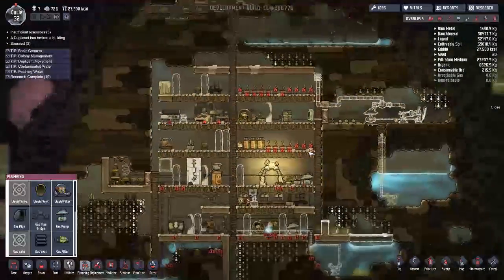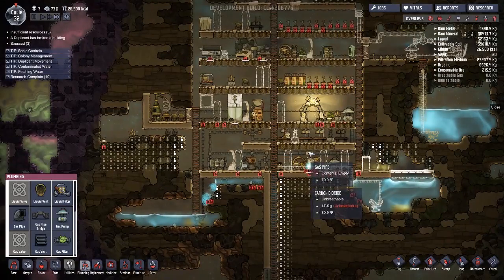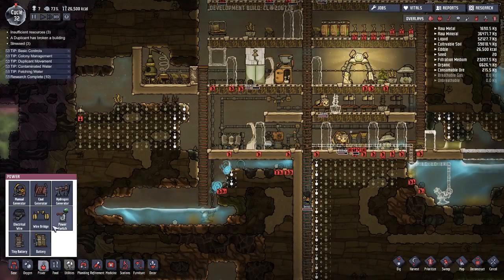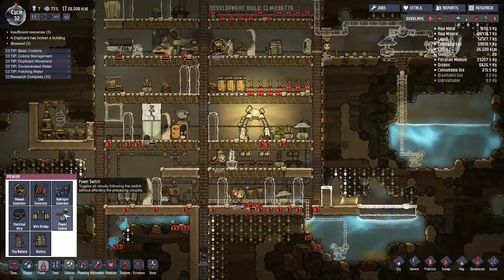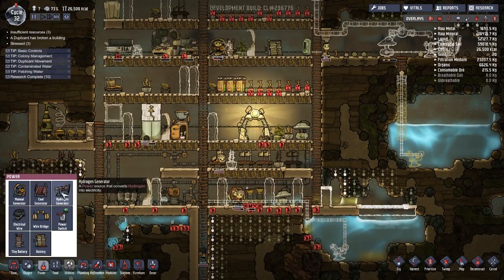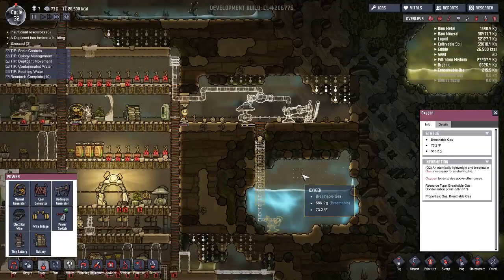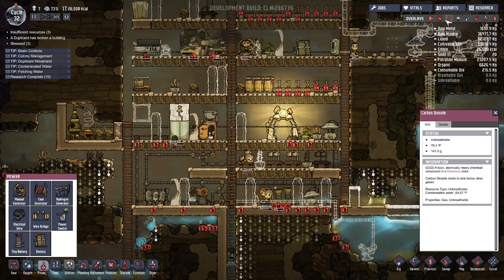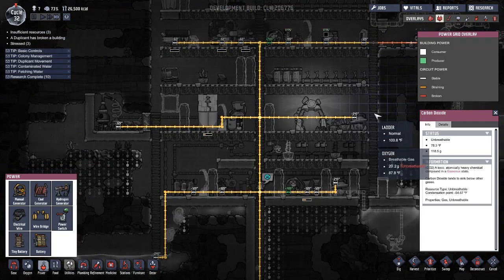We need to get out here to get this coal so I can get the coal generator back online. We don't really have a good way — what other ways can I make power? Oh, we will have a hydrogen generator after this. We only have three ways of making power and all of them kind of suck. The biking thing's not terrible, but it's rough.